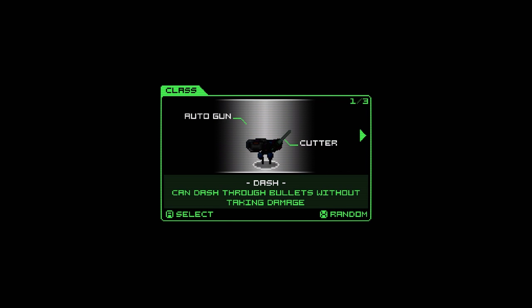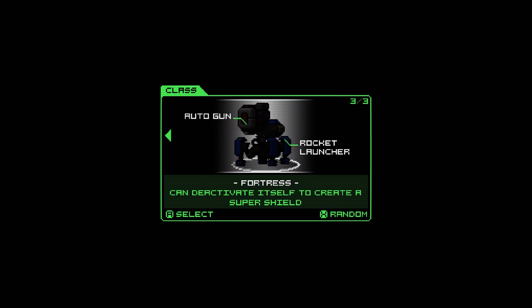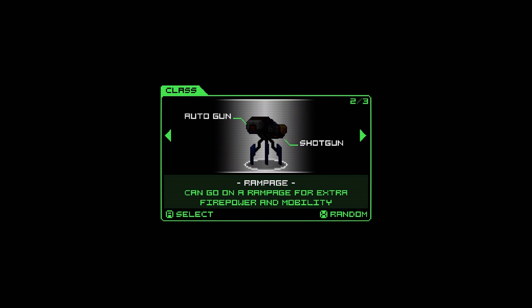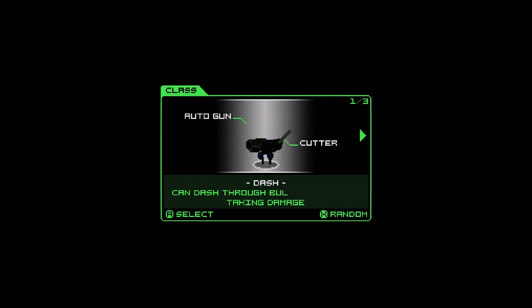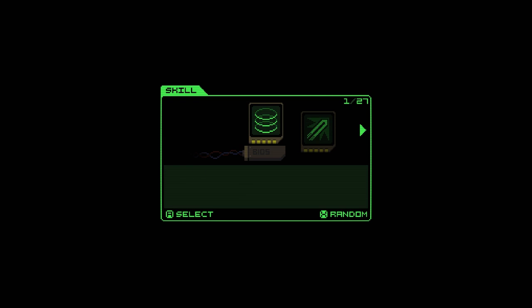You've got a choice between three different classes. Every class can use every gun - the only thing that really changes is the parts that you can carry and your special ability. Everything else is customizable. I prefer using the fortress because its shield is actually quite useful when I remember to use it. The rampage is also alright if you want extra firepower, and dash is okay if you're good with that sort of thing. The melee weapons in this game are next to useless, just because you're almost guaranteed to take damage while trying to deal damage to someone else.